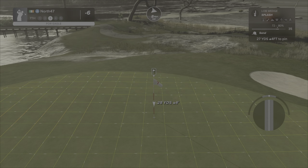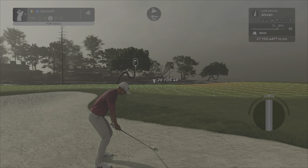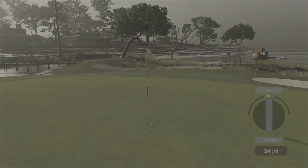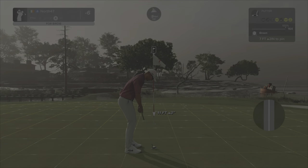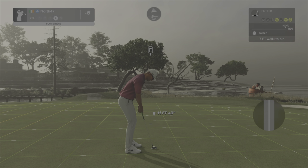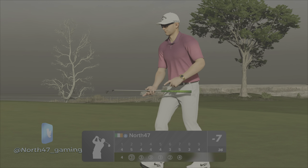First splash shot of the round — let's see how this goes. The last couple of warmer rounds the splash shots weren't working the best, I wasn't feeling them. That one will do nicely — gives us a good look at a birdie from seven feet, very minimal break. Making sure to get it through the rake — and in she goes! That will take us to seven under par.